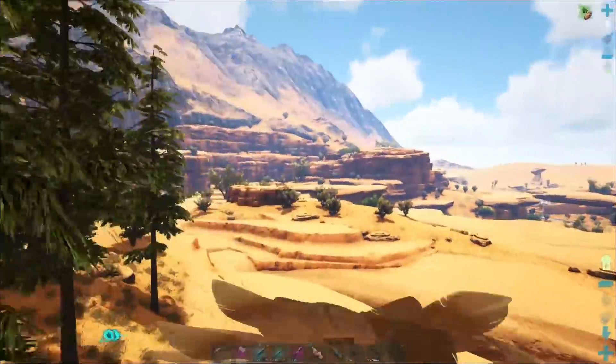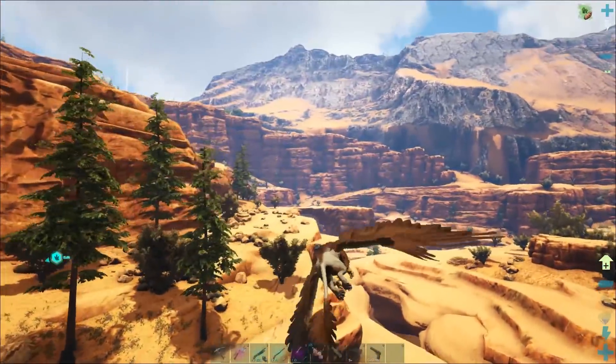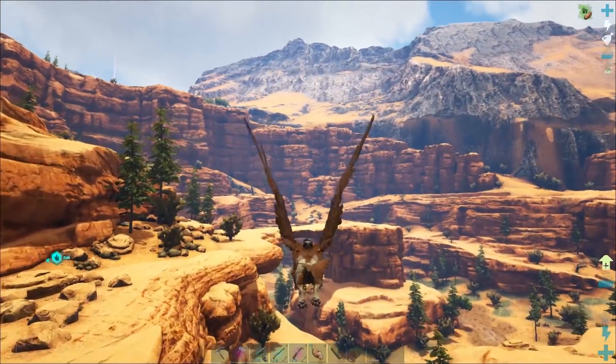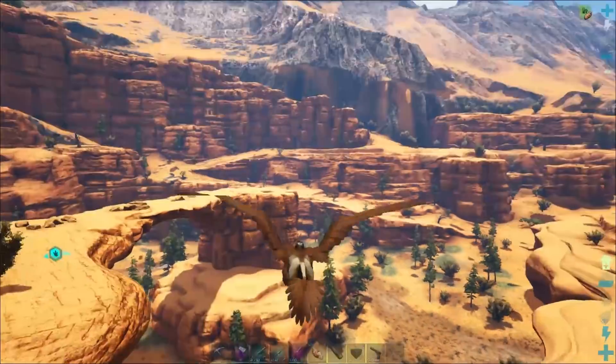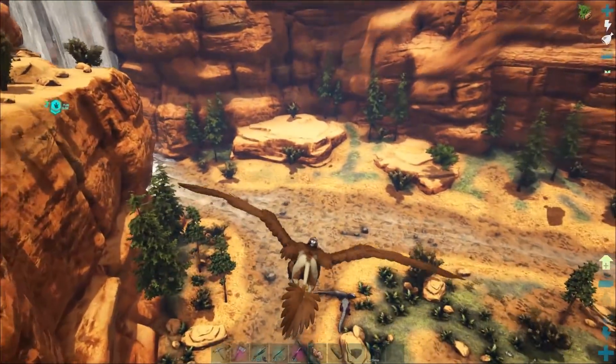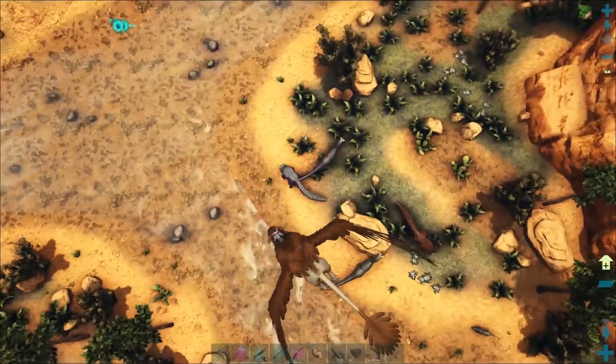We're also going to tame up a rock elemental. I am not going to build a trap for it, believe it or not - I think I'll try and rocket launcher it. Just because I think it'll be a little bit more fun that way. If we can rocket launcher a rock elemental into submission, it would be good.